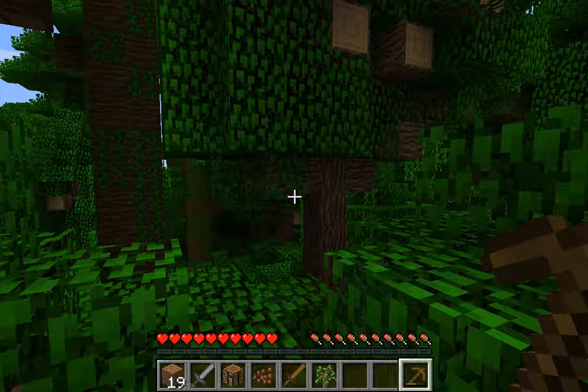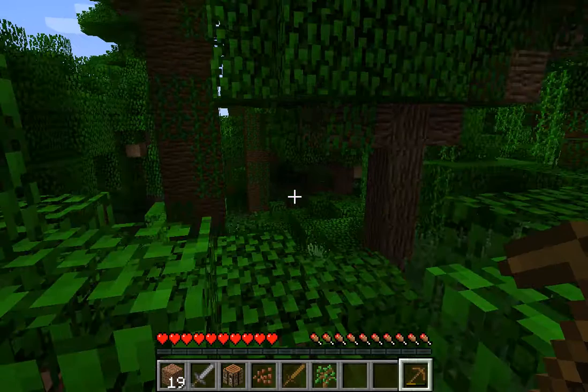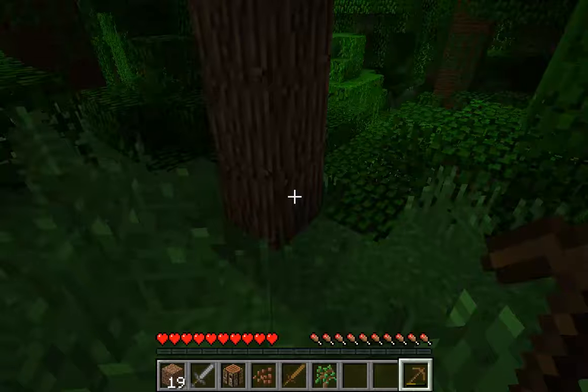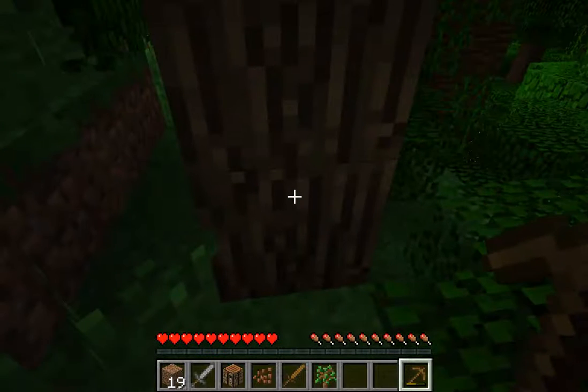Welcome back guys, today I'm gonna show you how to create an axe in Minecraft. To create an axe, first you would require some wood and also a crafting table. So first let me go ahead and collect some wood.